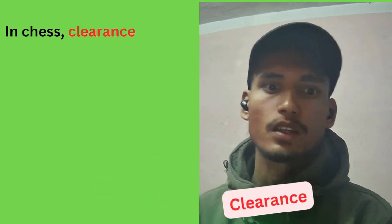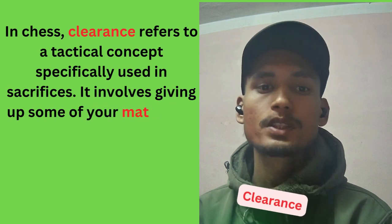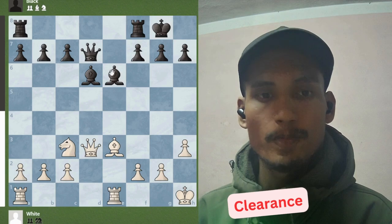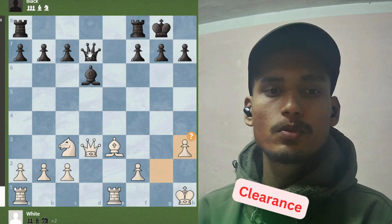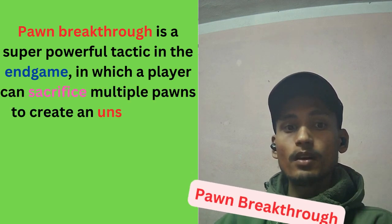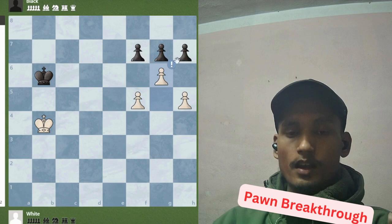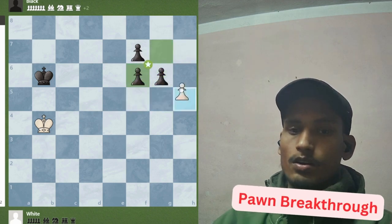Clearance. In chess, clearance refers to a tactical concept specifically used in sacrifices — it involves giving up material to open up lines of attack. In this position, black sacrifices his light-squared bishop to open an attack. Pawn breakthrough is a powerful tactic in the endgame in which a player sacrifices multiple pawns to create an unstoppable passed pawn. In this position, white sacrifices his first pawn, black takes, and then white sacrifices another pawn to create an unstoppable passed pawn.